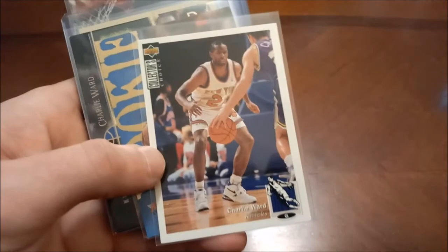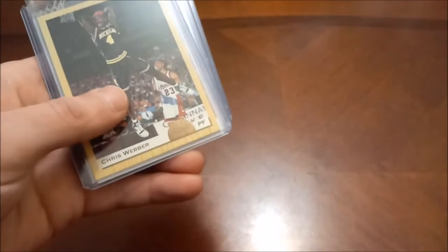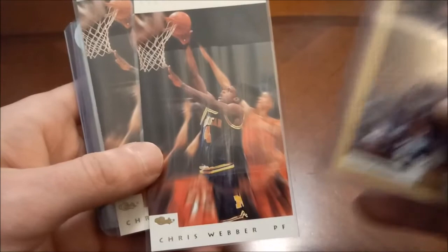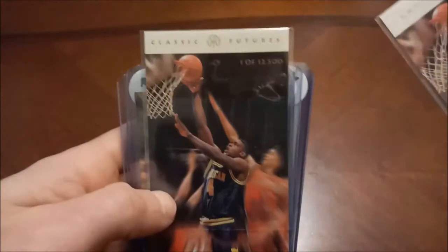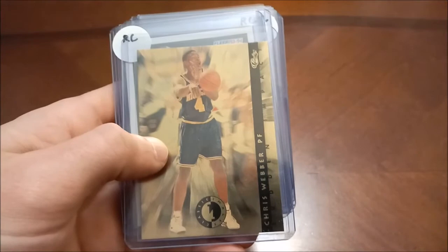Charlie Ward — former Heisman winner. There's his SP out of 94 Classic, there's his Collector's Choice and his Hoops, and then Upper Deck. How many other former Heisman winners have ever played in the NBA? That's why he goes in my PC. Chris Webber — number one overall pick, was traded for Penny Hardaway. There's his Futures Draft, and then this one you can see one of 12,500. We did rip this box open on the channel as well. It's a dual Webber and Penny Hardaway Classic Images Sudden Impact insert — I think that's like a four-sport set.